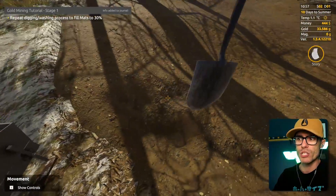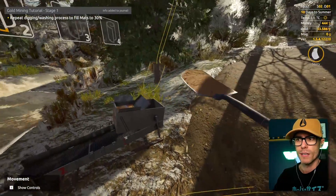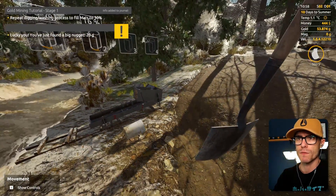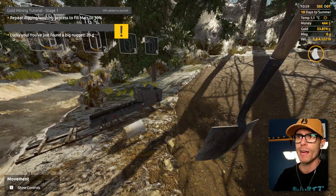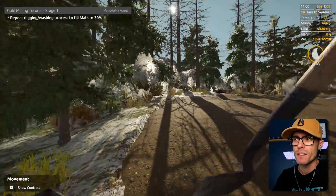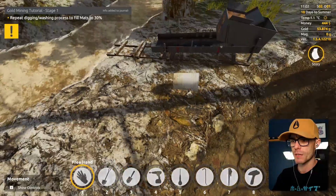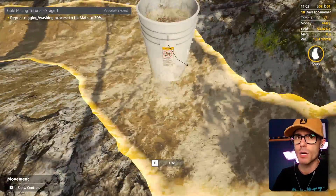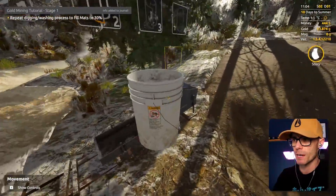I thought it was like a package - you know, like Amazon, like come in the post, get some goodies. That's not what it is. I just found a big nugget - 20 grams worth of nugget. That seems like a tiny nugget. So I leased this bit of dirt. We just need to fill this dirt in there, then we have to get a bucket because we're going to get some gold. This is going to be awesome. There's going to be loads of gold.